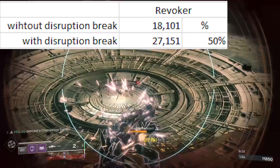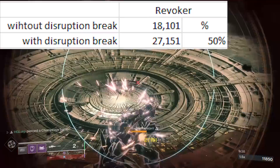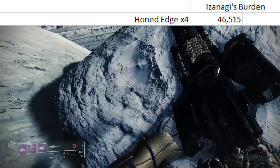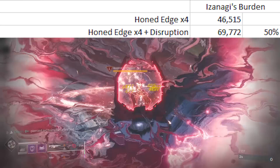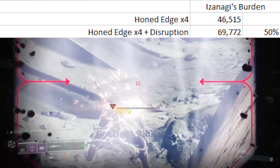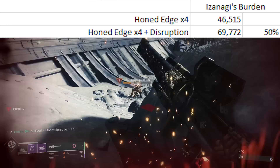But where things really start to take off is when we started looking at Izanagi's Burden with Honed Edge x4. Izanagi's Burden with Honed Edge x4 does 46,515 damage. Now we kind of swapped gears here — we're actually in the 980 nightmare. But upon proccing something like Disruption Break, this now throws our damage up to 69,772.